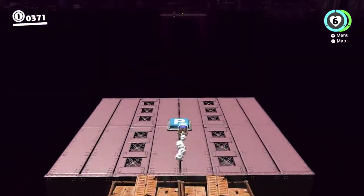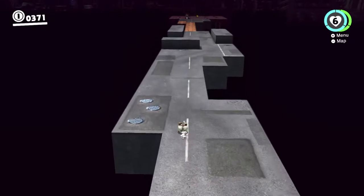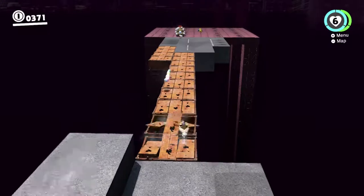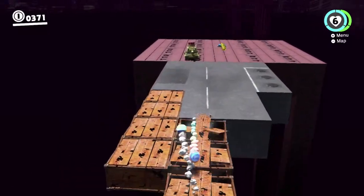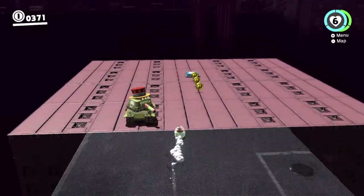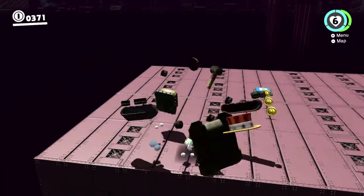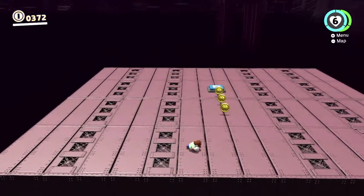So this first part is not a challenge, this is fine. All you gotta do here is just roll, steer around that big wall there, keep rolling, and you reach this top-hatted tank here who's just trying to get in your way.